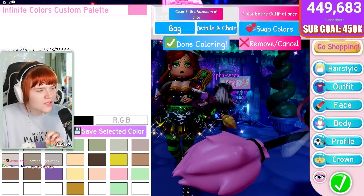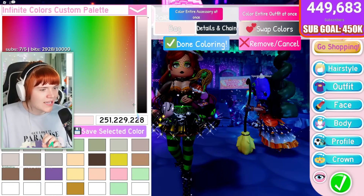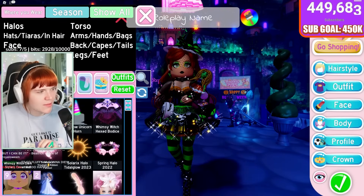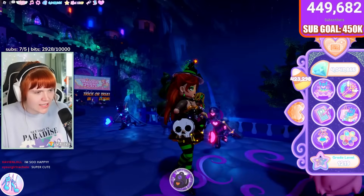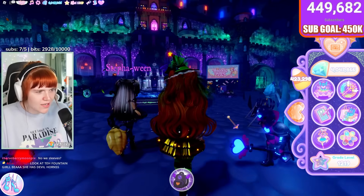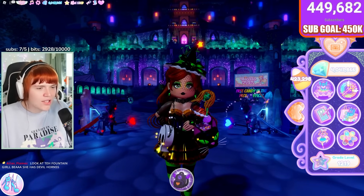The other new item is the Too Cool for School bag. As you can see, you can recolor it — it's not toggleable but it is recolorable. Let me take off my big skirt so you can see it easier. It's got a beautiful little school bag with a little chain that goes over your shoulder. Very nice, I like it.